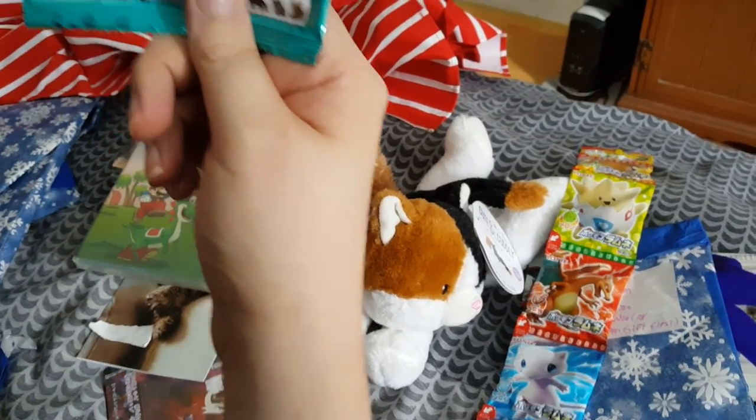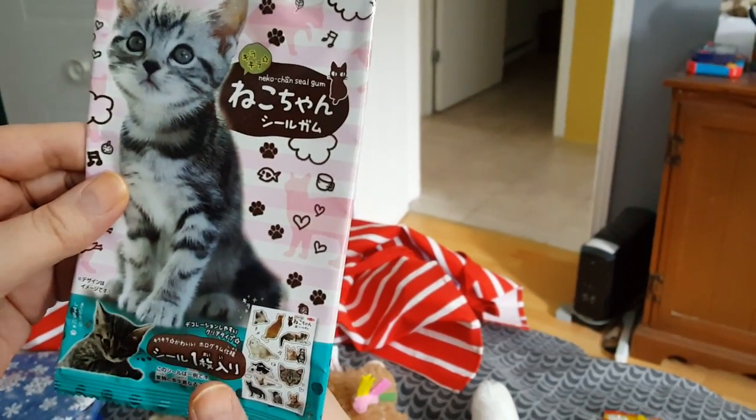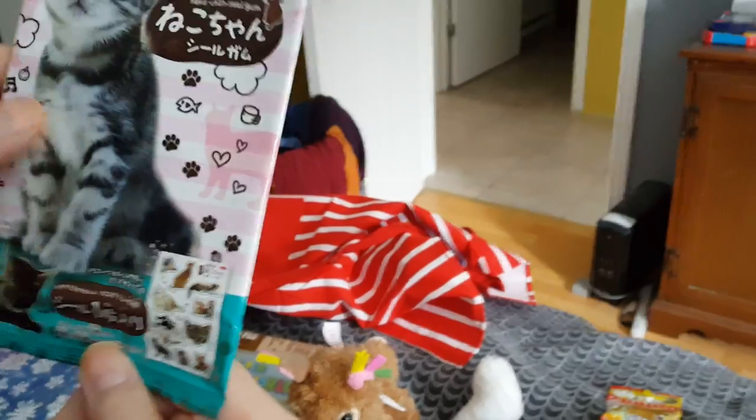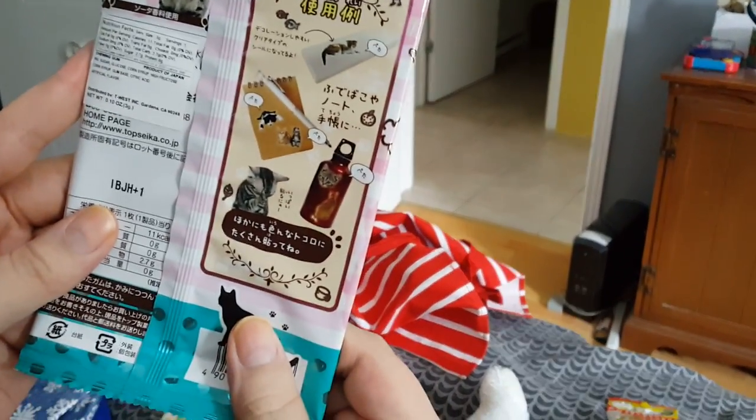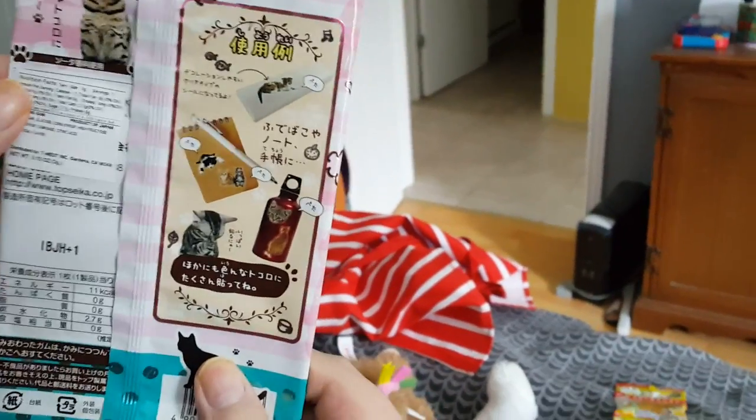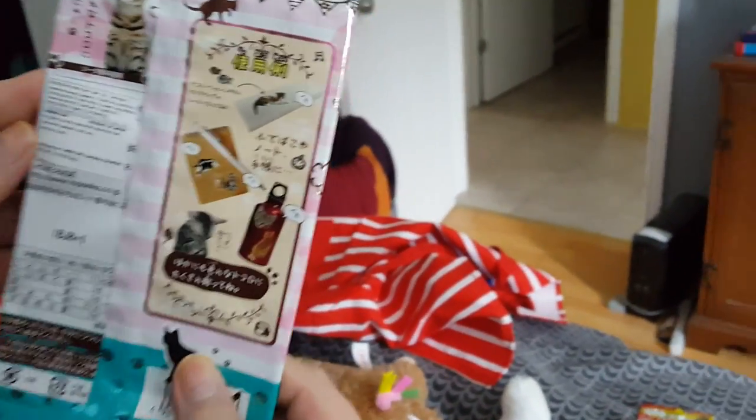What is this — Nico-chan seal gum? Oh it's like stickers — seal gum. Wait, but you can eat it because it has nutrition facts.